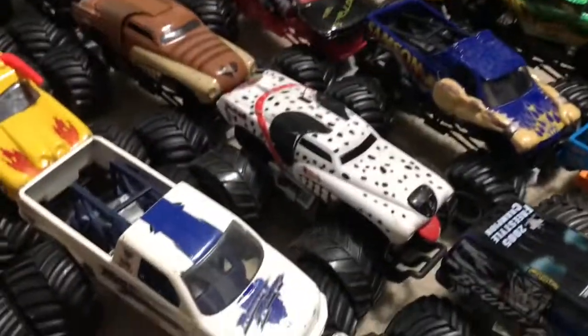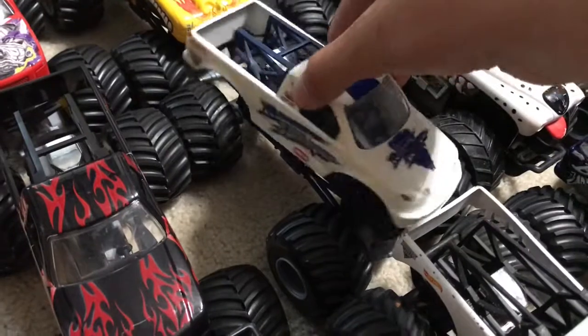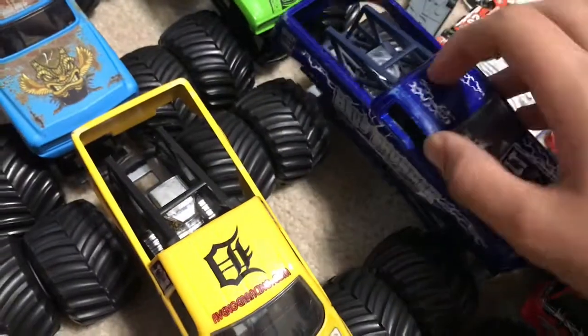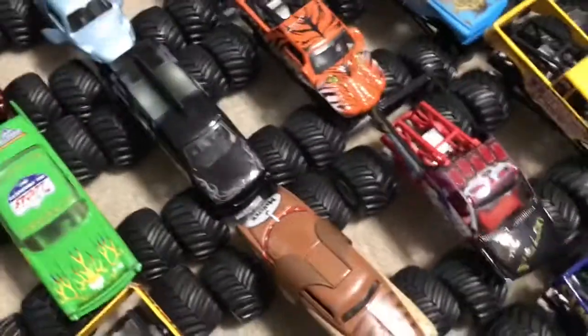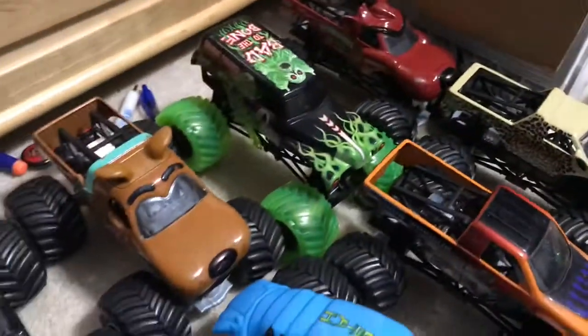Iron Outlaw — surprisingly the body's still on there — Dragon, Samson, a little RC Monster Mutt Dalmatian that doesn't work but is still 1:24 scale, Raisin' Cane — still on there. Some of these the front piece just snapped so they just move around. Barbarian, Devastator, El Toro Loco, Monster Mutt, The Felon, Wrecking Crew, Blue Thunder — one of the really old ones with stickers but on Mechanical Mischief chassis. Gas Monkey, Big Kahuna, Prowler, Mohawk Warrior, Avenger on a Grave Digger chassis, Rottweiler — the first Spin Master one I got — chrome Grave Digger, Iron Man, Megalodon, Crustacean, Iron Warrior, Pouncer, Taz, Green Ghost, Grave Digger, Scooby-Doo, Son of a Digger, Bone Shaker, Batman, Jurassic Attack, and Shocker.